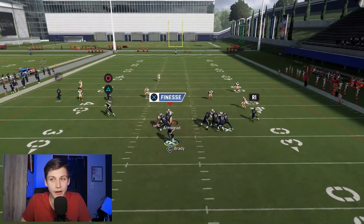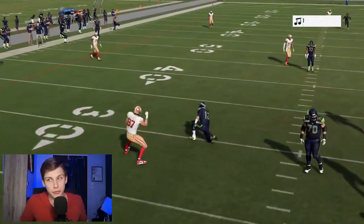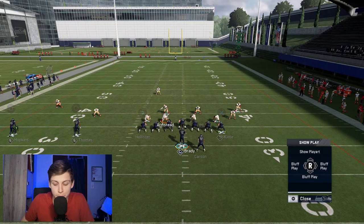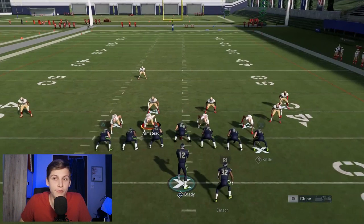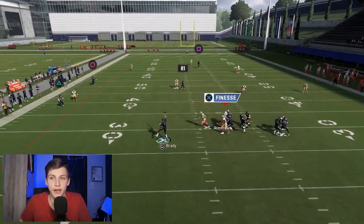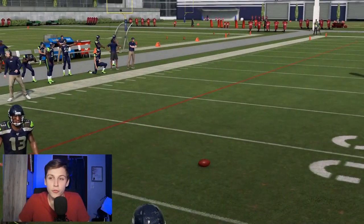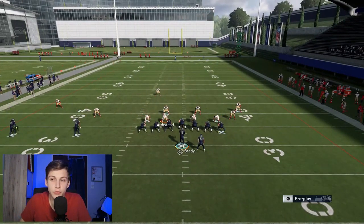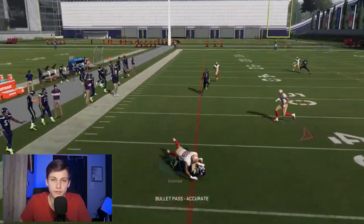I'd recommend always looking to see if that corner route from the circle receiver can get open — it gets open late, which is a tough throw because you often don't have the time. But if you can get the time, it's pretty much always open against cloud flats. Cloud flats are pretty much the only thing that can guard it. If the cloud flat is dropping back, you'd immediately read it dropping and throw to the tight end.